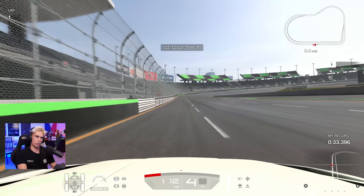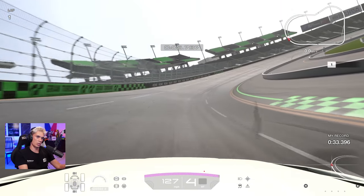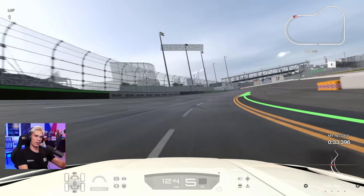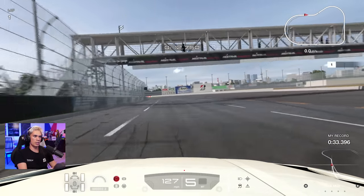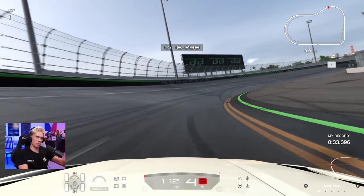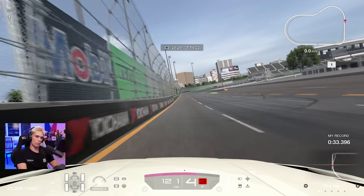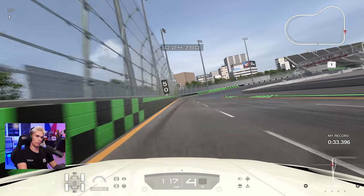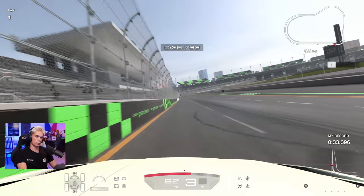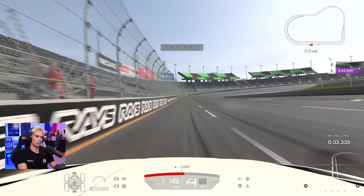To be honest I wasn't completely sure on the best line through most of these corners, given that they are banked, and on banked corners there are lots of interpretations of the best line. You also have this difficult left-hander which is not flat out in this car, but you do need to keep the speed up as much as possible. With any time trial it's a case of working out what works and what doesn't. Let's see this first lap — slight improvement, but not by much.